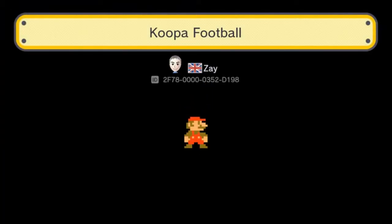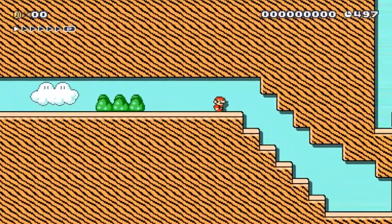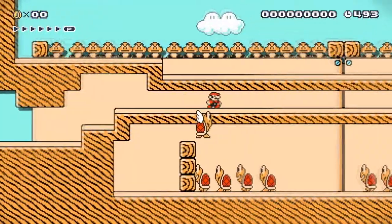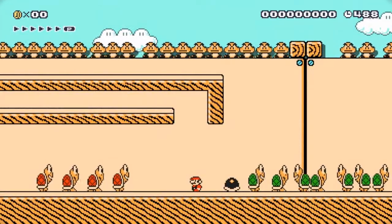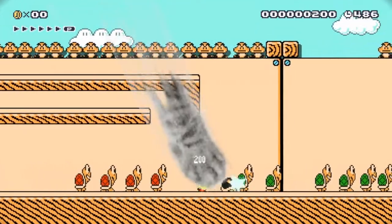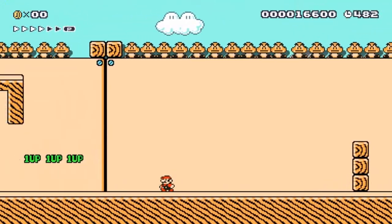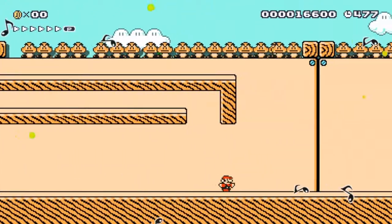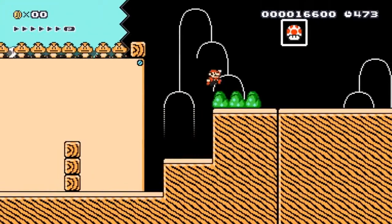Let's play some Koopa Football by Zay. I wonder if we're going to have Koopa football players. Red team versus green — I'm biased because I'm red. We'll take out red next. I've assassinated both teams — do I win? I guess so. That's the whole level.